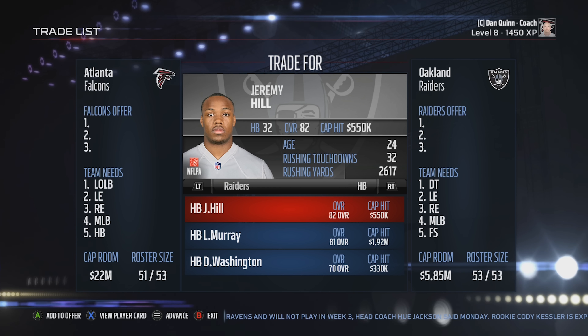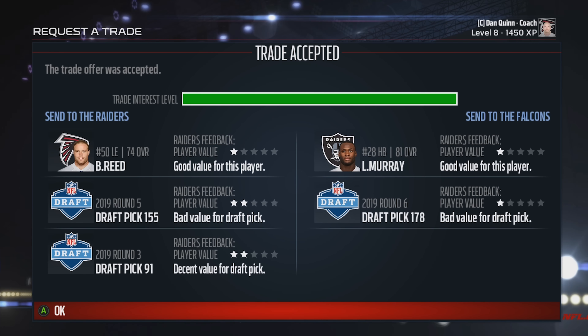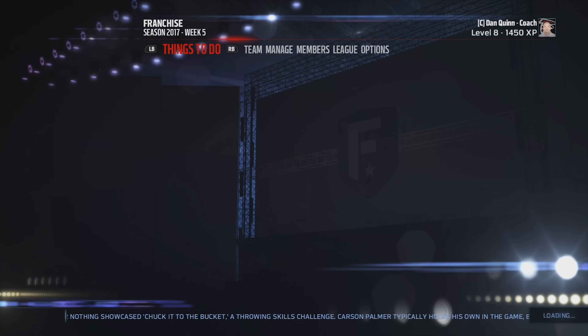Since we've got no running backs besides Terron Ward, we need to make a move. The Raiders somehow acquired Jeremy Hill from Cincinnati, so Latavius Murray should be available. Looking at his skill set: 92 speed, 94 acceleration, 87 carrying, 85 trucking, 85 stiff arm — I'm liking everything about this player. We gave up a third and fifth rounder next year plus Brooks Reed, and we're getting a sixth round pick and Latavius Murray. I think that's a really good steal.